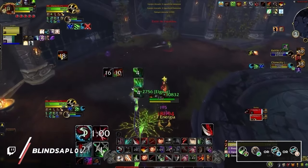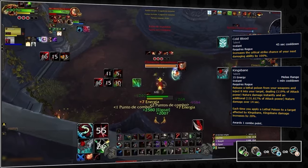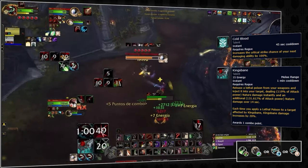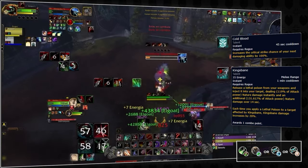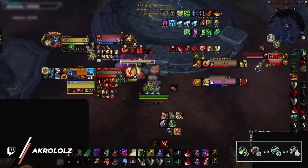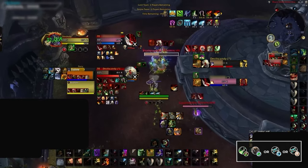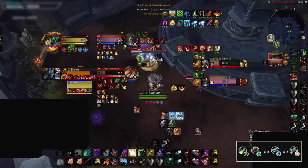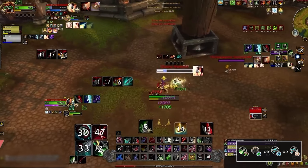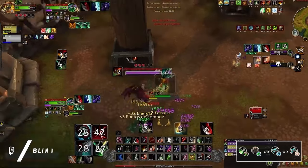Moving on we have Assassination Rogues, which deal incredible 2-target cleave as well as having a great win condition with Cold Blood Kingsbane. Critting incredibly hard, the assassination's target is often hit for well over 200k through this combo, which is generally enough to take out anyone later into the match due to their bleed softening both targets to around 50% HP. Unfortunately for Assassination Rogues though they are pretty squishy and come with long cooldown defensives, meaning they can easily die if they stay in the fight for too long. The best healers to pair with an Assassination Rogue are of course the powerhouse Restoration Druid, which will allow them to play out the longest game possible, or you could go the opposite way and grab yourself a Disc or Holy Priest and play for full aggression, winning the game before your weak defensives get the better of you.